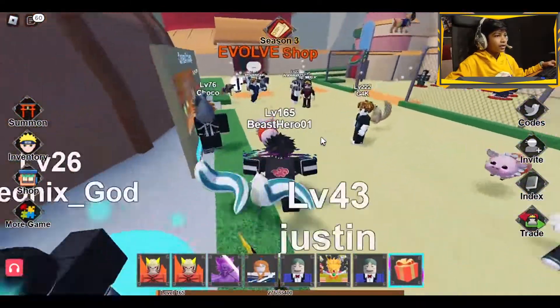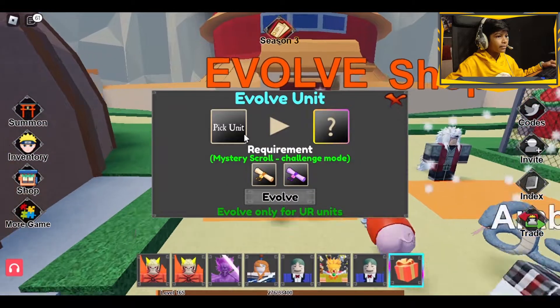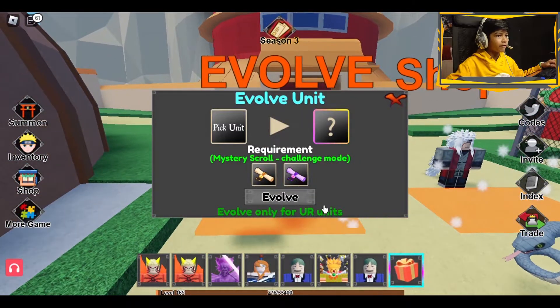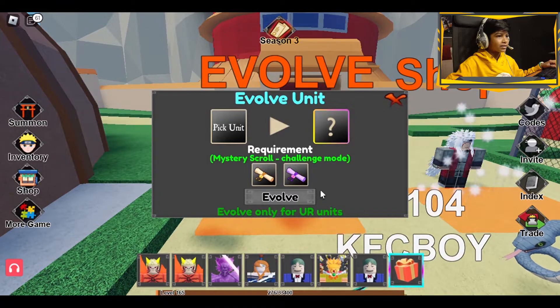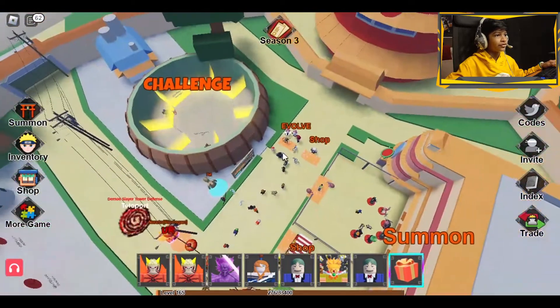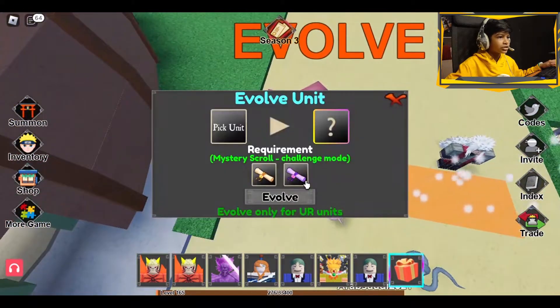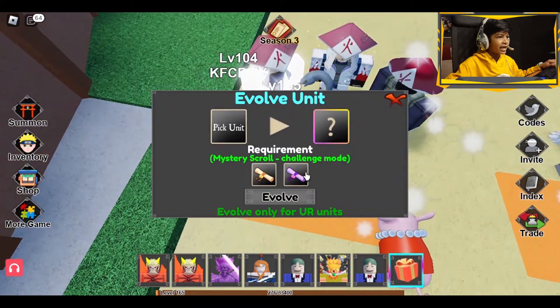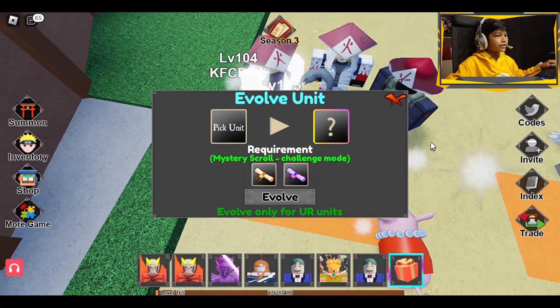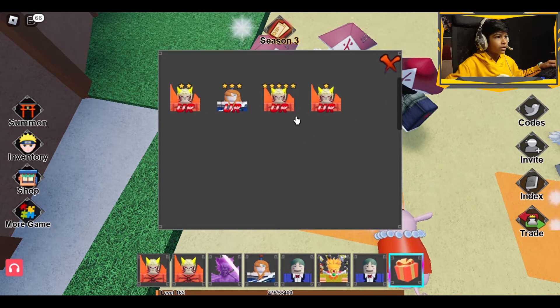First I'm going to do challenge mode, which is right here. This is the new update — Evolve — so you can pick a unit and evolve it if you get the mystery scroll from challenge mode. This is challenge mode right now, and I'm going to try to get a mystery scroll. We need two mystery scrolls and you are units only.